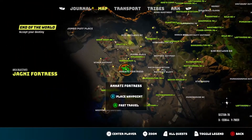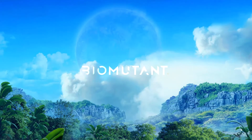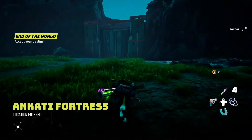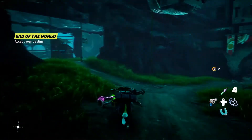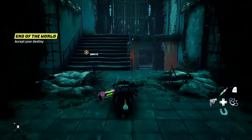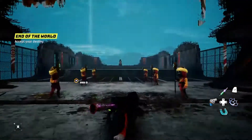The next fortress is over here — it is the Ankati Fortress. The game basically shows you where these are on the map, so they're not that hard to find. But I figured I should help out and do the two-for-one since I wanted to do both of these achievements.